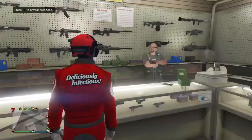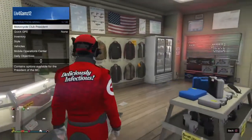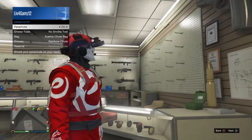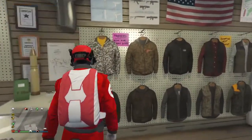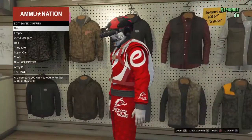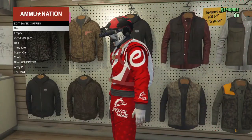After you do that, you're going to equip the parachute by going to stall, then going to parachute and going to parachute on. Then you're going to go over to the shirts and you're going to press right on the D-pad and save this as an outfit. And that is your outfit, 100% done.